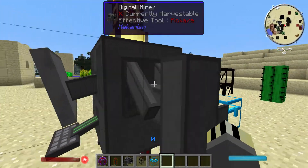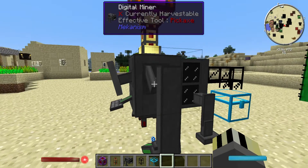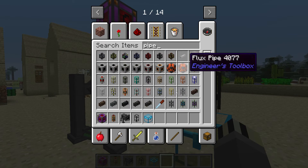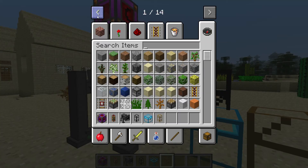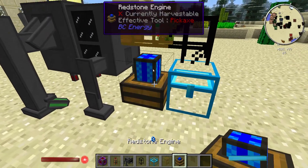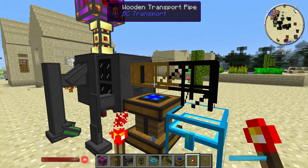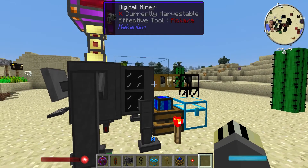At the moment it's not actually outputting to the chest, so let's turn on auto-eject. I also turned on auto-pull to see what it does. Being an idiot, because I'm using Buildcraft pipes I need a wooden pipe with a Redstone Engine to extract items. There we go - it's now outputting to the chest. You can also use other pipe types; that was just my mistake for using Buildcraft there.